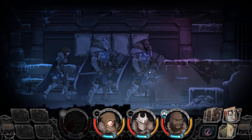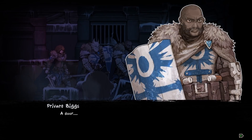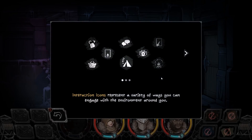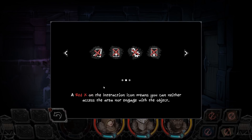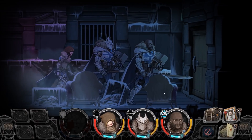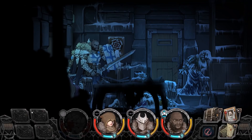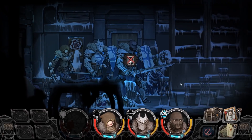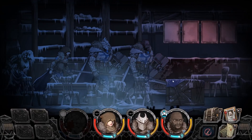Hey, my progress is safe. A door — I can hit space bar. Is it locked? Open it already. Keep your guard up. Interaction icons represent a variety of ways you can engage with the environment around you. A red X on the interaction icon means that you can neither access the area nor engage with the object. You'll need to hold the interact button to complete your action with certain objects. I guess we shall walk over to the door — it does look like space bar is the interact option. We can't interact with that.